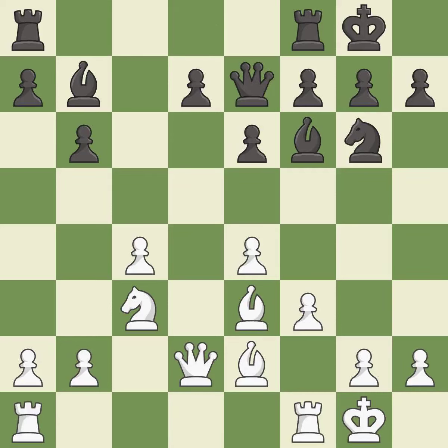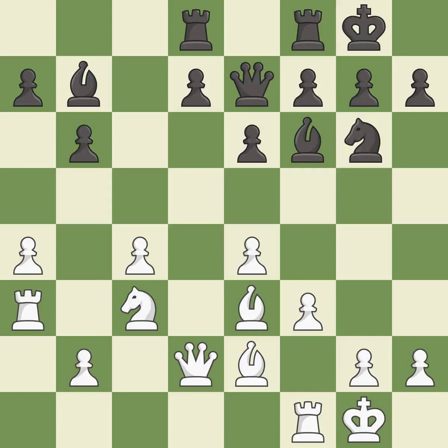This connects the rooks, which helps them coordinate together in the future. It is good. This misses an opportunity to threaten winning a pawn — it is an inaccuracy. This develops a rook off its starting square, getting it into the action — it is best. This activates a rook by developing it off of its starting square. It is excellent.